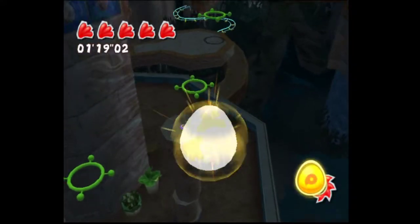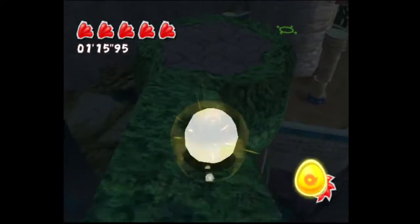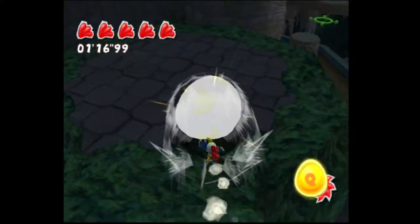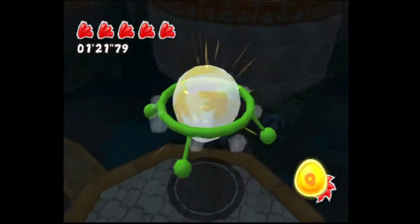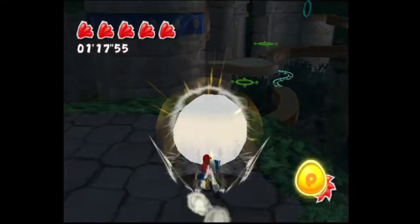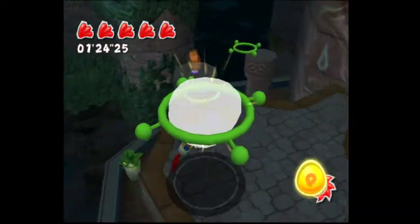It's faster than going to the previous green hoop. For me, this is the way. This is not much slower than the long jump, but it's much faster than going the normal way. I think this is the strat, definitely. That's the trick.